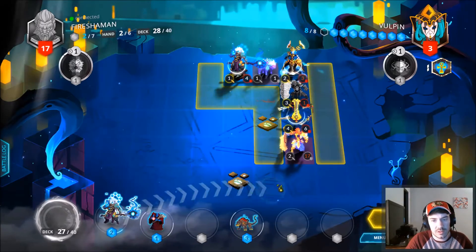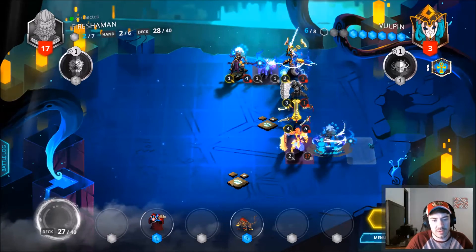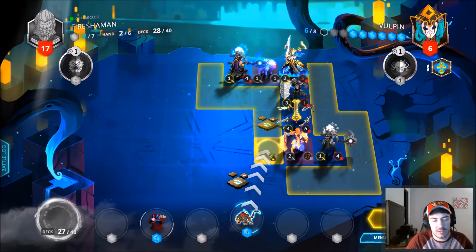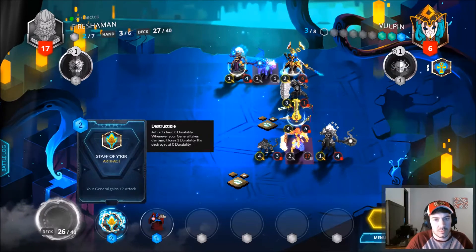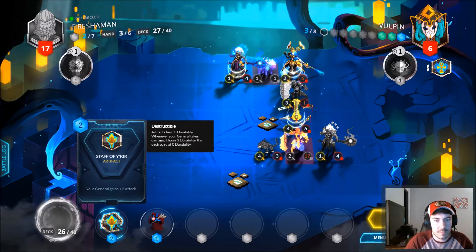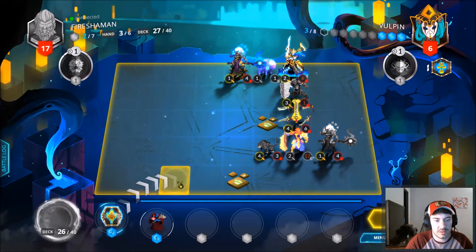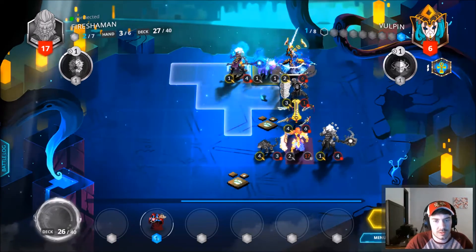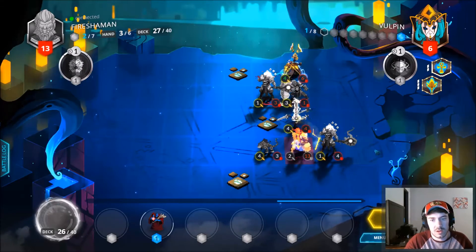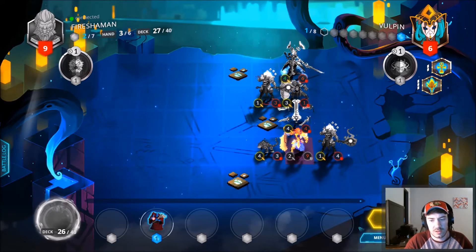We're playing you no matter what. Let's try to maybe surround his general a little bit here. Three, let's put you here — I like this. So let's put this on here: you can come down here, you can bop this, you can bop that, you can bop him, and then we will end our turn.